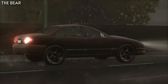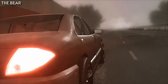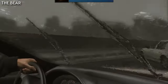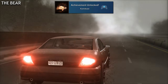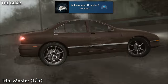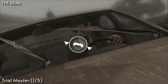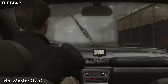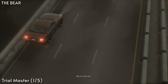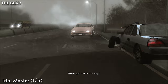Moving on to the chapter The Bear, Ethan will complete his first trial. You'll get Good Driver for completing this trial in general, and you'll get Kamikaze for taking the best route on the highway, which will also get the first part of Trial Master done. Getting Kamikaze is one of the only semi-difficult achievements to get in the game, as you have to get through the trial perfectly.